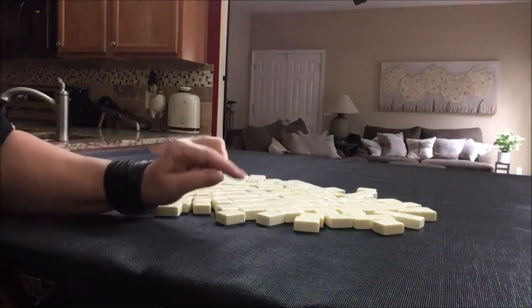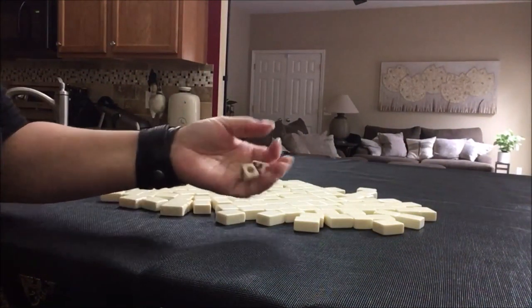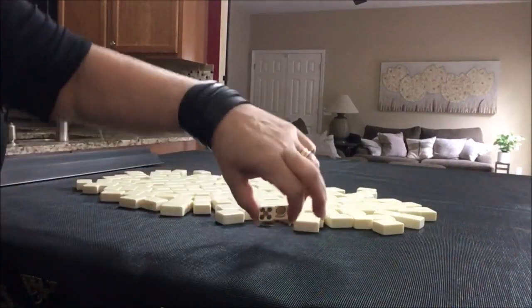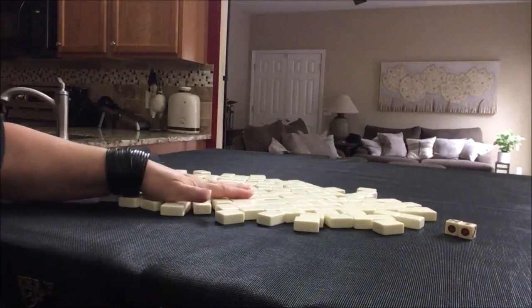I'm going to use these dice to randomize which player we are — odd will be player 1, even will be player 2. I rolled an 11, so we're going to be player 1. We have 28 tiles.